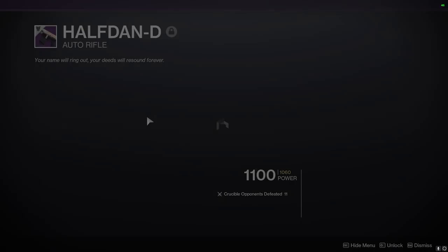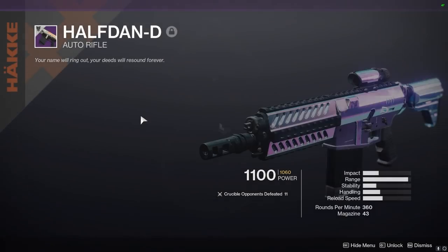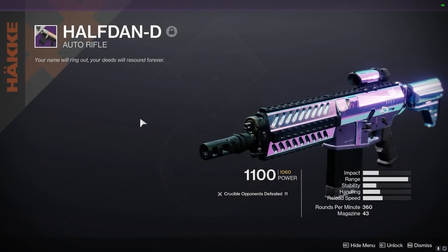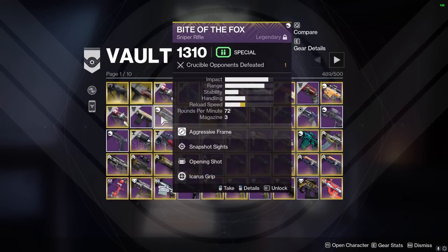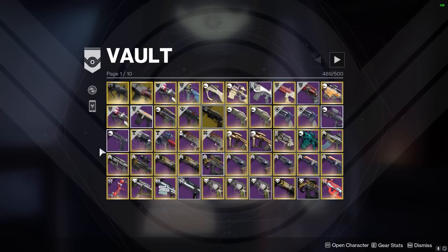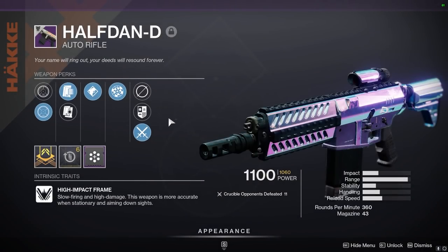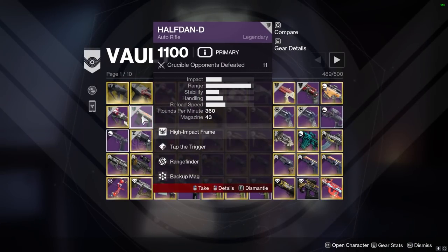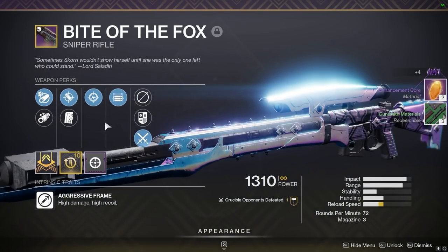I'd keep the Broadsword. About the Half-Dans — I've kept a couple. This one seems close to a god roll — it's got Range Finder. I probably have a False Promises from Arrivals — I'm pretty sure I kept one of those. I always liked the way that the Hakke weapons shoot. This particular roll isn't great though — the major perks are good but the rest not so much. We could probably get rid of this. 11 kills, nothing special.